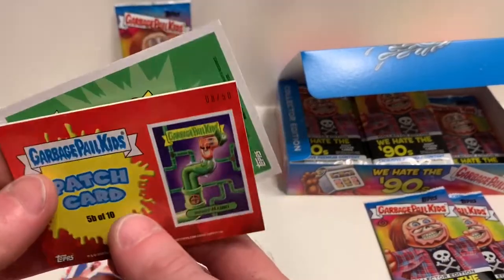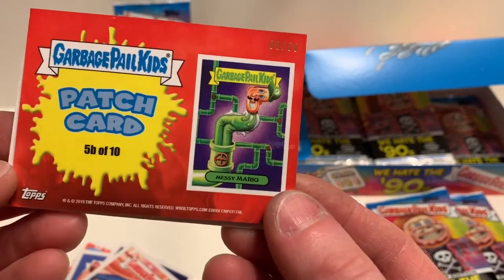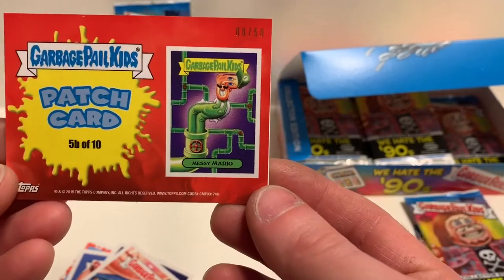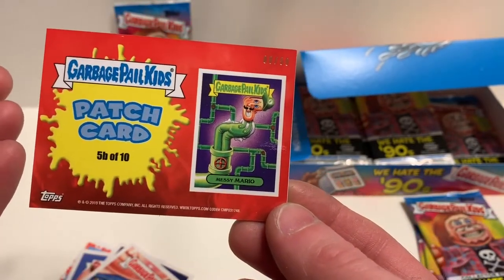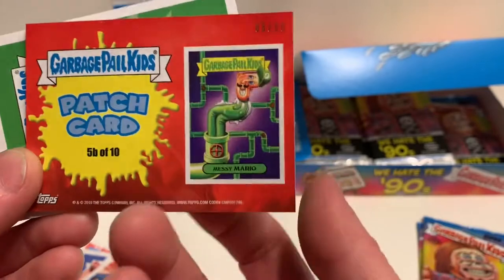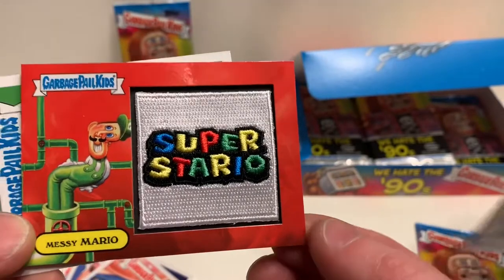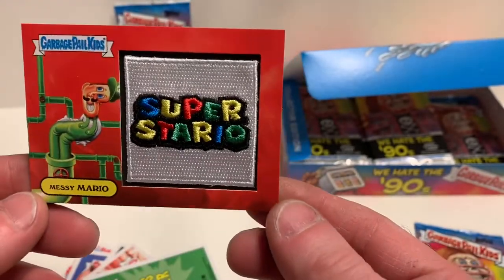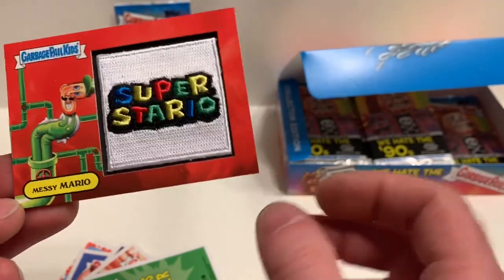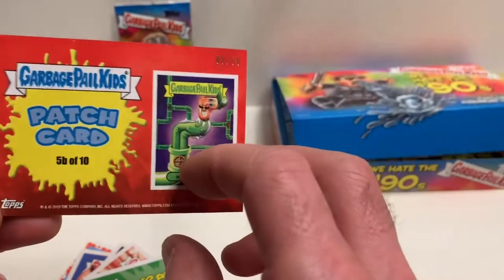This is how they come in the pack. She opened the pack and asked me what it is - this is a patch card, so there's our hit. Kind of sucks that we got it so early, but we're not done - we have a lot more to open. Can you get more than one? I don't think so, but Topps screws up all the time. This is a patch card, 5B of 10.